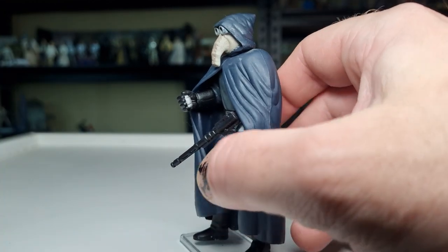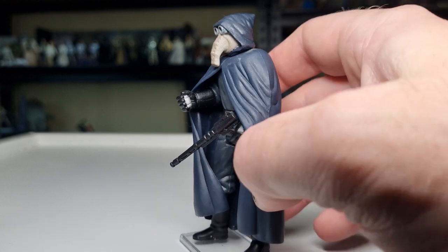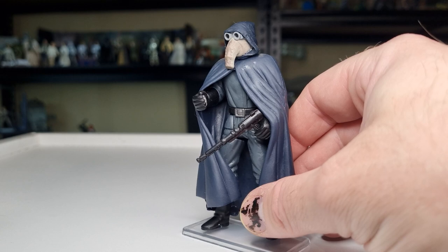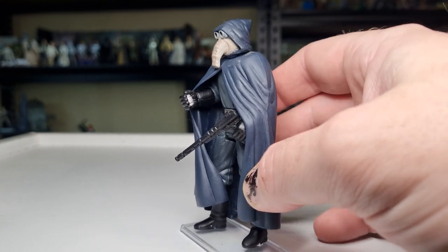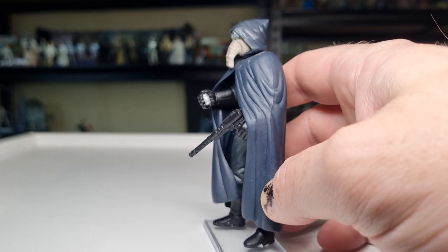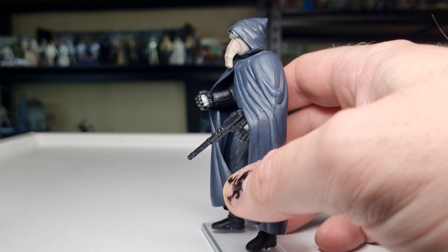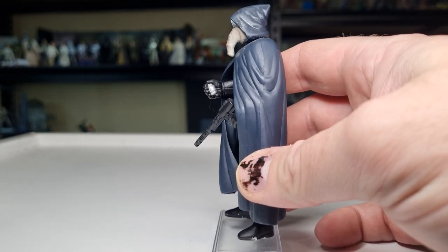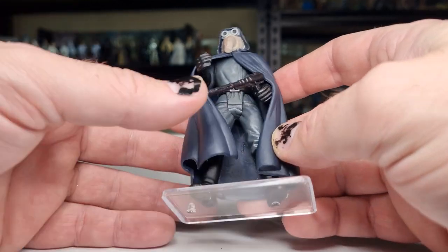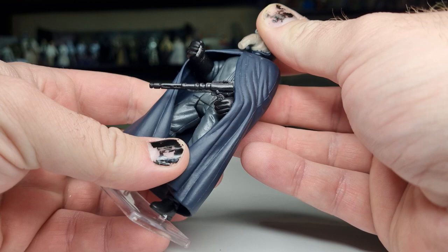Which I think would be silly, given he's pretty prominent — he has a speaking role. He is pretty much the key to the Sandtroopers being able to track down Luke and the droids to Docking Bay 94. You can see he's got his little communicator in his hand — that is not removable, that is sculpted in there.